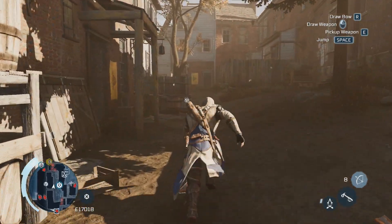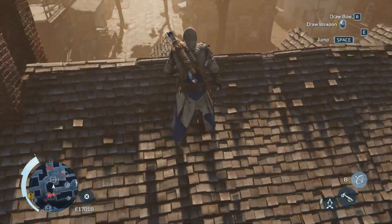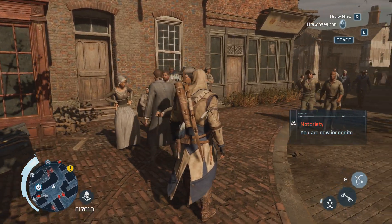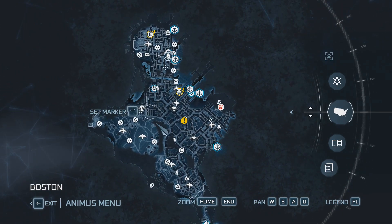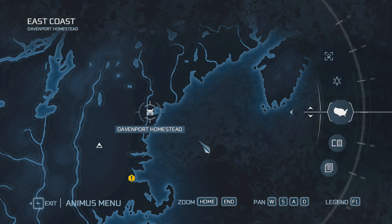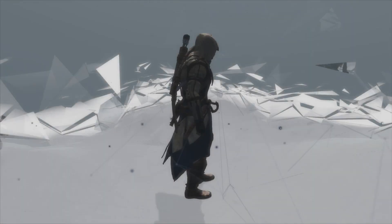I have notoriety to deal with, but I can see a few town criers nearby so it should be easy enough to sort out. I bribe a town crier — incognito again. I check the map to see if there's anything else to do in Boston. I could do more liberation missions but I'll probably handle those off-camera. I decide to fast travel back to the homestead to see if any new missions have appeared now that I've progressed the main story a bit.